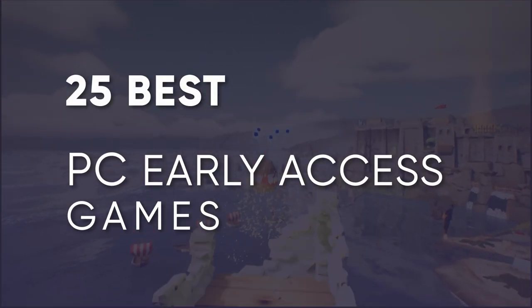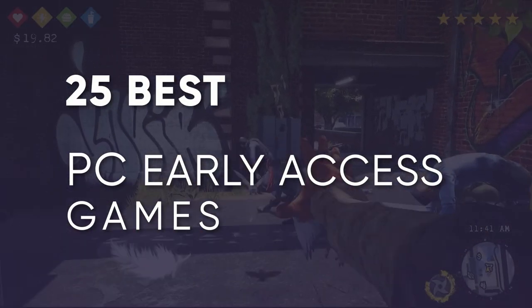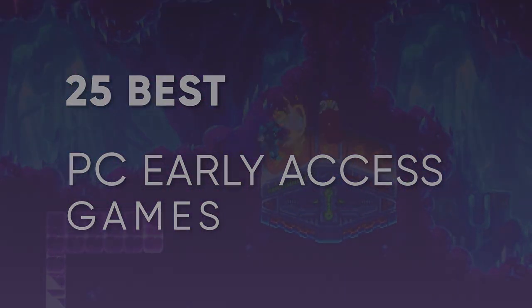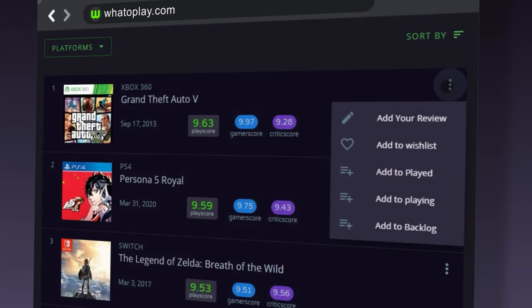Whatoplay presents 25 of the best new Early Access titles for the PC. Note that this list is not based on PlayScore. To check out our full list, visit our website at whatoplay.com — link in the description box below.